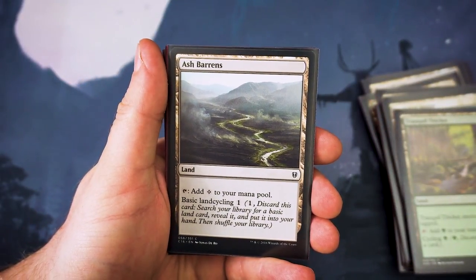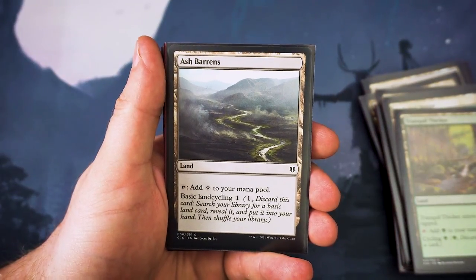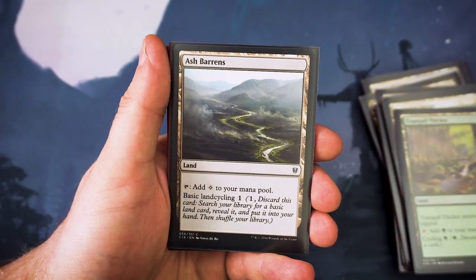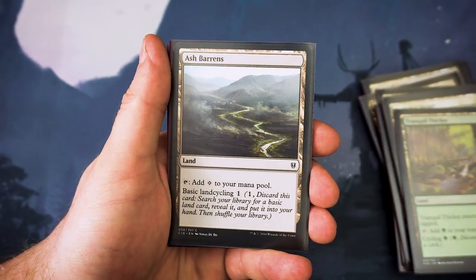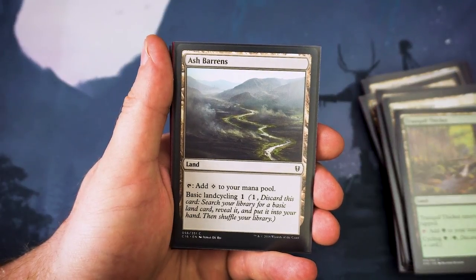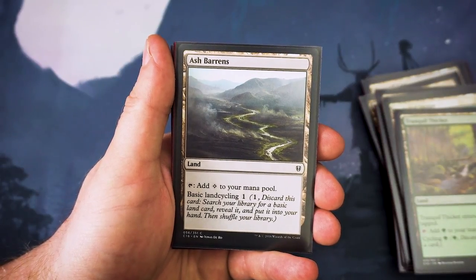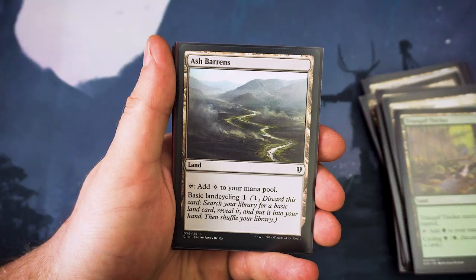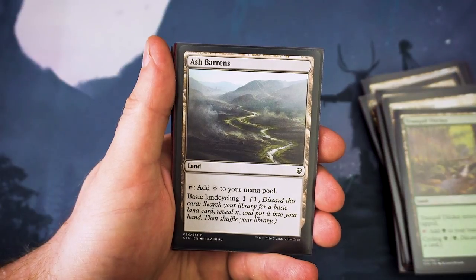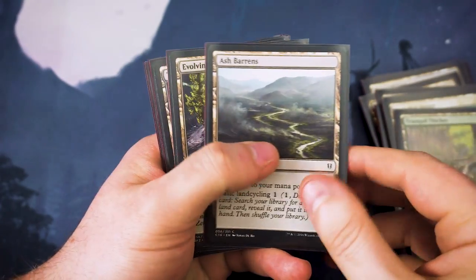Next up we've got Ash Barons, and this is one of my favorite cards to come out of that Commander set — I think it was Commander 2016. It was a really solid card, and with that being the only printing the price got ridiculous, so I'm very glad to see that in the most recent set they've brought out a load of these. Although it's now at the uncommon level, it's still pauper playable. You can either have this coming in as a colorless mana, or you've got basic land cycling — pay one mana, discard this card, and search your library for a basic land card, reveal it and put it into your hand. It gives you a little bit of fixing if needed.